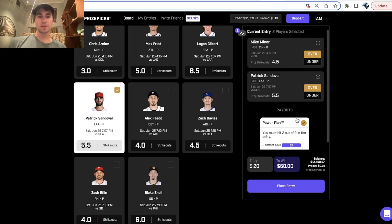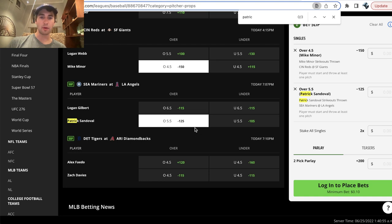Now the reason this is pretty crazy is because PrizePicks isn't varying your payout depending on if you're selecting the overs or the unders. And on sportsbooks, that's just not the case — sportsbooks will juice an outcome towards the over or towards the under.